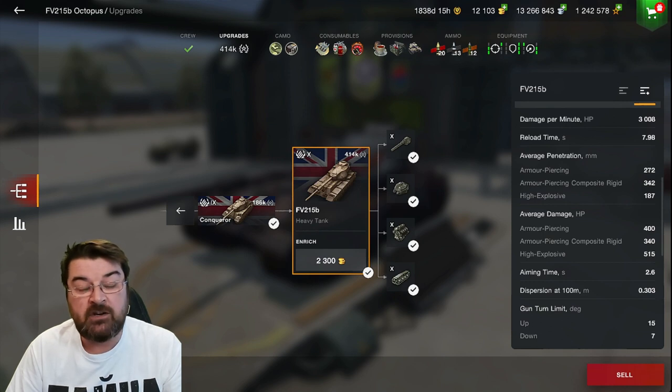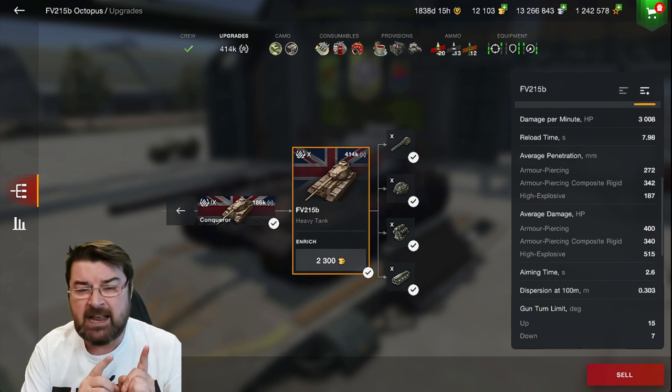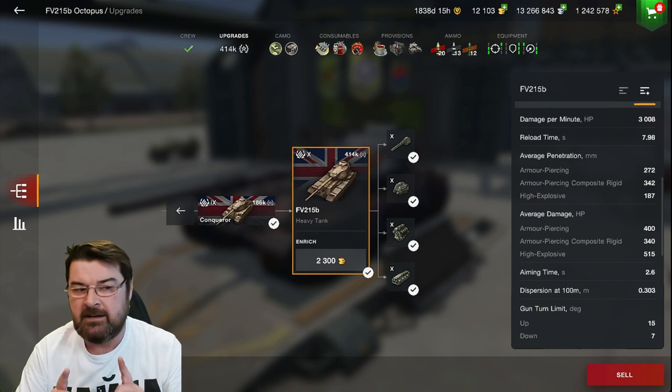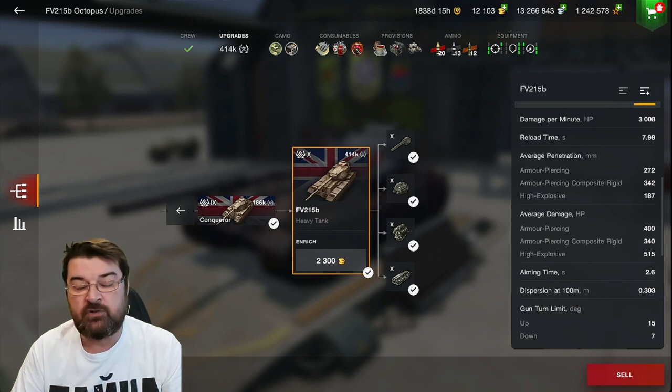Penetration: 272 on your standard AP ammunition, 342 on your premium APCR, and a whopping 187 on your HE. Wargaming have literally just buffed the HE penetration on this tank, and 187 is absolutely obscene. If you're not firing HE whenever you can in this tank, you need your head read. Average damage is 400 on the AP, 340 on the APCR, and 515 on the HE - beautiful figures especially for the HE. Aim time just over two and a half seconds at 2.6, dispersion at 0.303 - pretty good for a heavy tank.